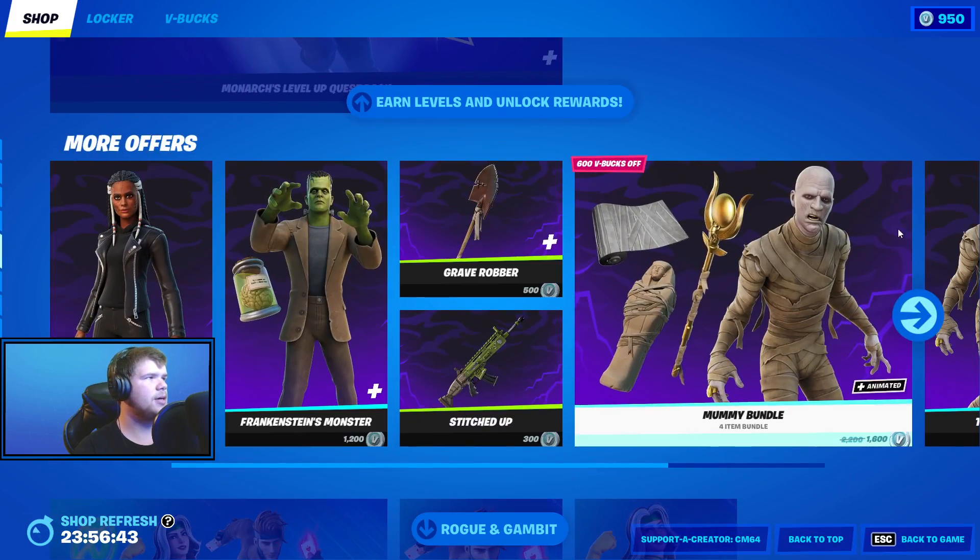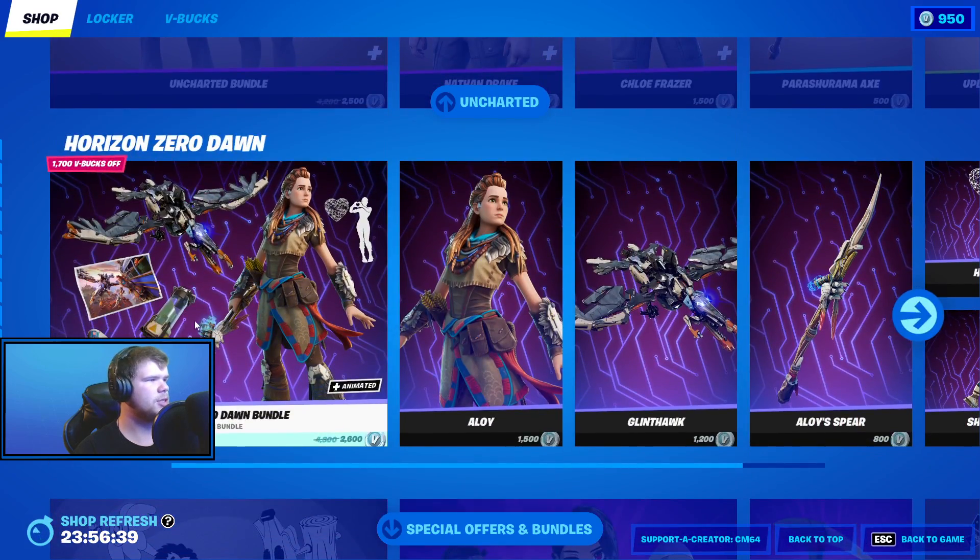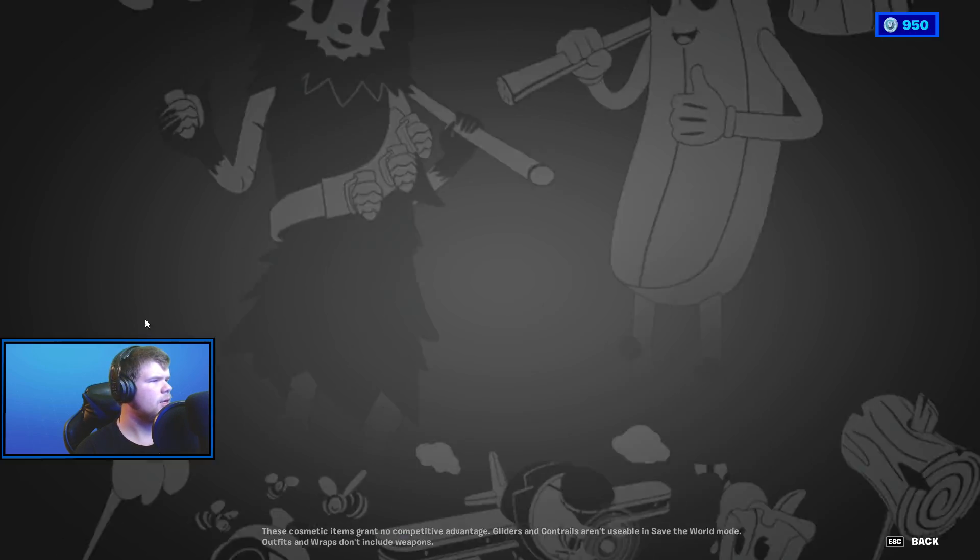The Monarch stuff is still here. All of this stuff has been here from the beginning. All the Marvel stuff, all the Uncharted stuff, and the Horizon Zero Dawn items are here as well.